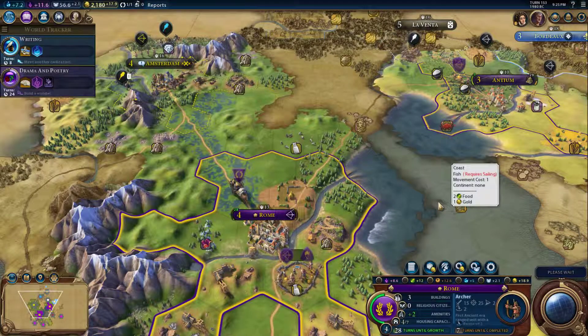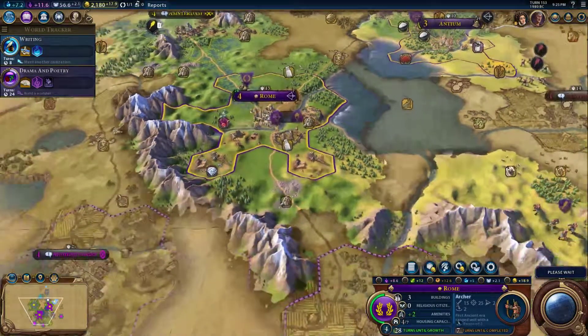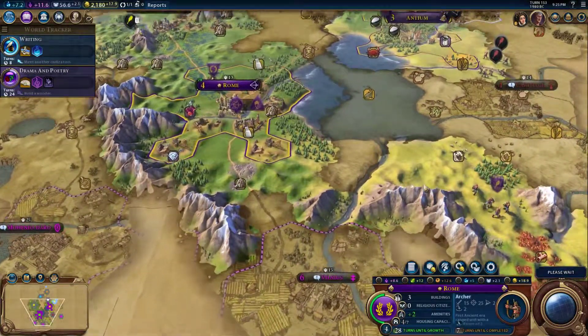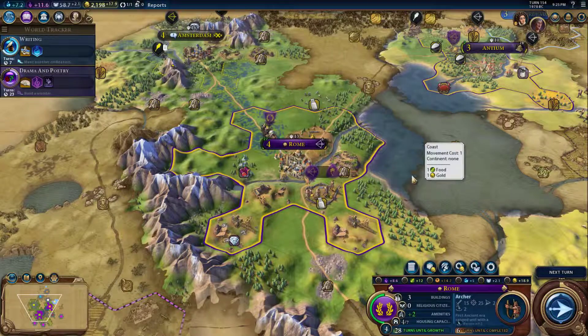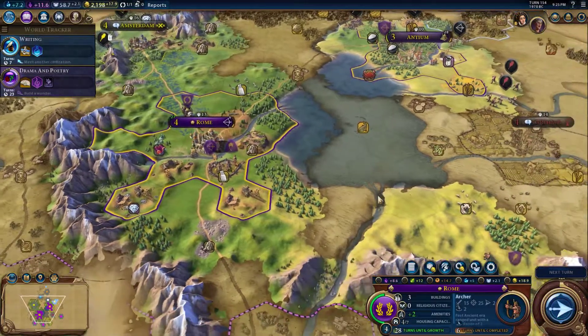We're currently 153 turns in. For those people who haven't played Civilization, they'll probably look at it and be like 'holy crap, 150 turns, that's a lot of turns' — but that's not a lot of turns in Civilization. I think the last game I played I finished around a thousand turns. All I know is it was a lot of turns — it was a long game. I actually ended up playing it for like three days just because I ran out of time to play it.